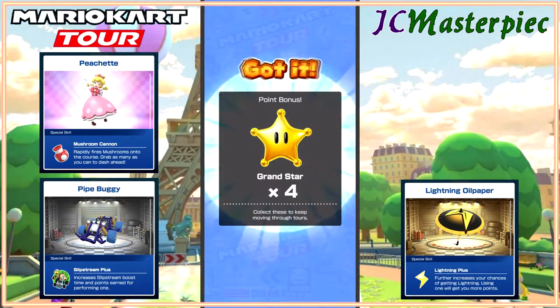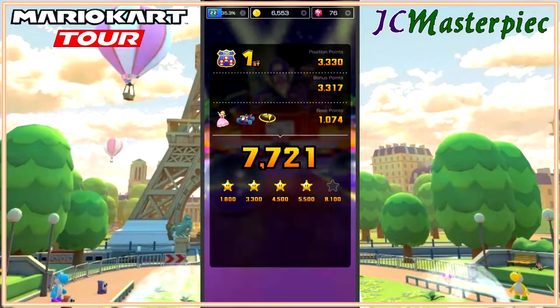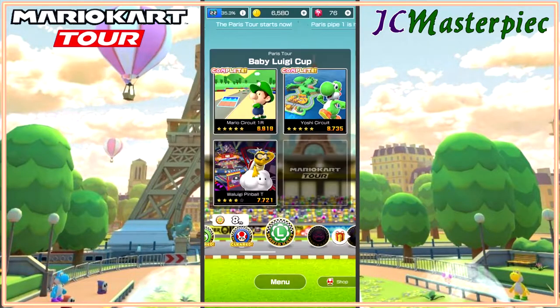I can understand not having an overpowered ability, but then having it be something that can be shared with other people in order to help balance it out a little bit. Not enough for five grand stars — eighty-one hundred is the threshold for five grand stars. So room for some improvement and I have a chance to go back and get that last star.